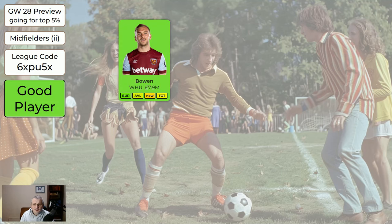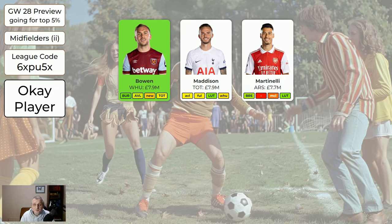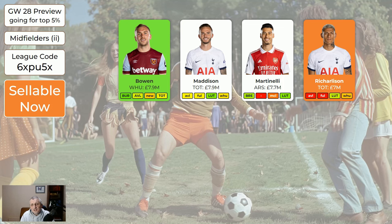For the mid-price midfielders: Bowen's got some nice fixtures coming up. Maddison — he's still not at his absolute best yet, but he's a perfectly good player. Martinelli's a good player. Richarlison's flag is injured and it looks like most people are expecting him not to play this week. Given that this game week's a double, you want to try and get 11 good players out. So if you're relying on Richarlison it's fine to sell him, but if he was going to sit on your bench anyway, you can keep hold of him — it's not worth taking a minus four to move him on. But if you're relying on him, it probably is worth taking a hit.